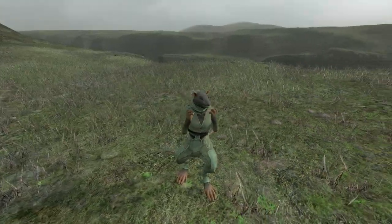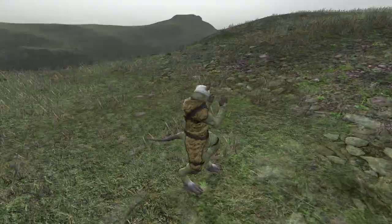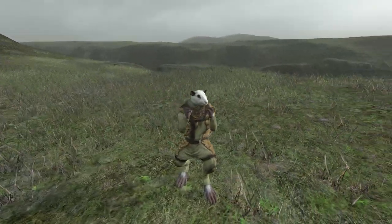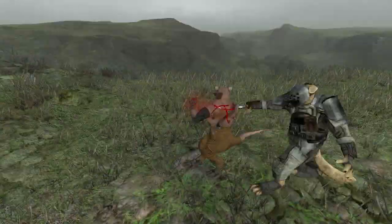There are three variations for the Rat, which are all set up to use our engine features for characters, like custom colors. Every time I make a character, I'm getting a bit faster. At this point, modeling and texturing is the easiest step. Making the masks, morph targets, fur and rig are still a lot of work.